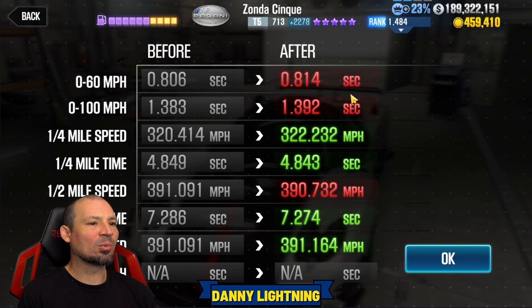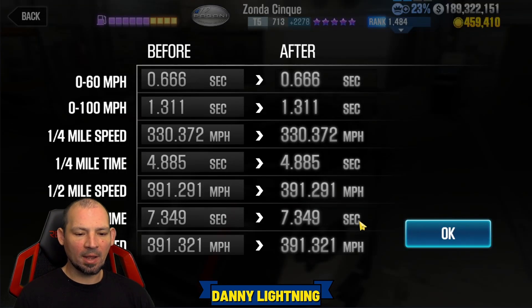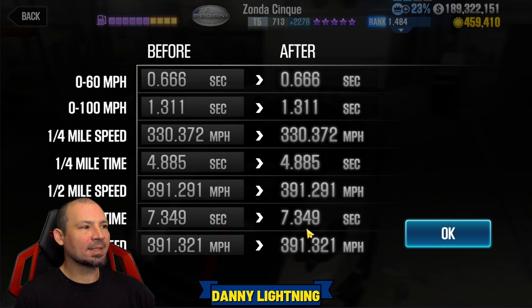I keep getting 7.2s — it's not easy to get a perfect run. Most of the time, if you don't get your start and shifts just right, you're probably going to get 7.2s. The car has a dyno time of 7.349, so even on a kind of bad run it still did pretty good.